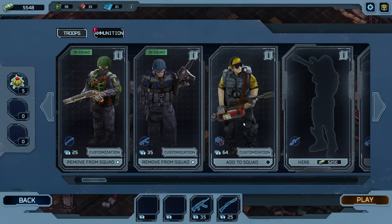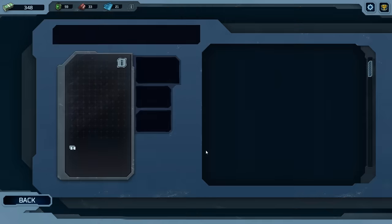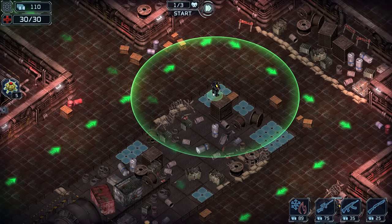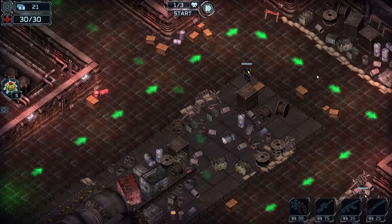It wasn't going too well, but we can unlock a new guy here. Still got a sniper? Last mission I didn't add the flamethrower dude to the squad, so I screwed up there a bit. Now that we have the flamethrower dude, I feel a lot more confident. I don't know exactly what he does, but I guess I'm going to place him here — seems like a pretty good spot.